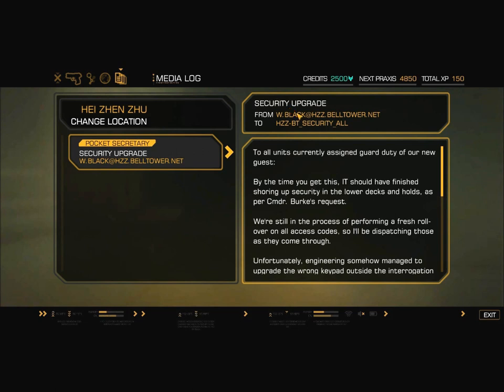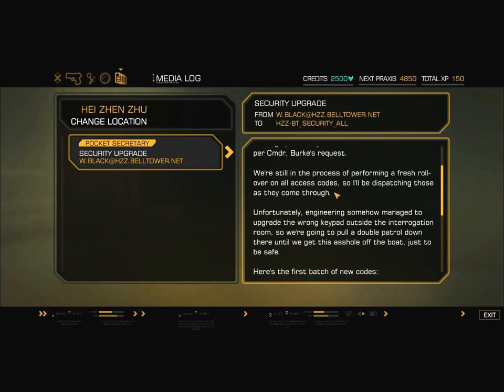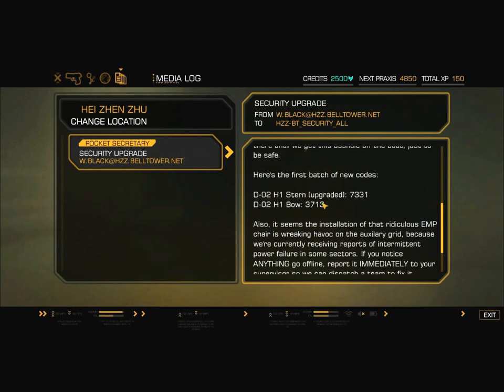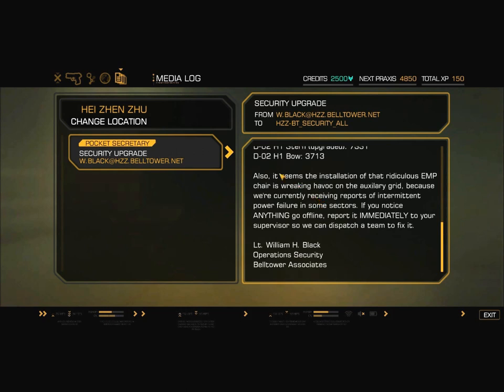Security upgrade from W. Black at hzz.belltower.net to all units currently assigned guard duty of our new guest. By the time you get this, IT should have finished shoring up security in the lower decks and holds, as per Commander Burke's request. We're still performing a fresh rollover on all access codes. Engineering somehow managed to upgrade the wrong keypad outside the interrogation room, so we're pulling a double patrol down there. Here's the first batch of new codes: D-02H1 Stern upgraded 7331; D-02H1 Bow 3713. The EMP chair installation is wreaking havoc on the auxiliary grid, causing intermittent power failures.